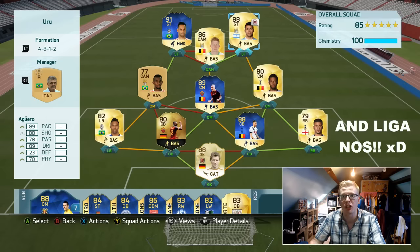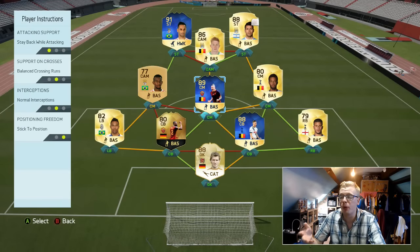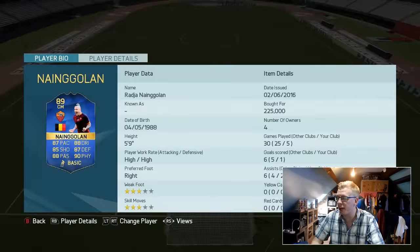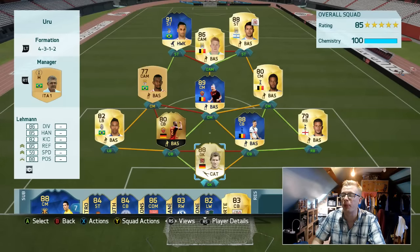I'm having a lot of success at the moment with the 4-3-1-2. Instructions-wise, we just had Kevin De Bruyne on stay forward. Nainggolan set to stay back while attacking, which I did feel was a bit of a waste of him because he's a very good player and you don't want him sitting back all the time. But he still performed really well - he got two assists and a goal in six games, which isn't too bad for a defensive-minded midfielder. Other than that, the instructions were left absolutely clean. The team played incredibly well - I'd highly recommend you go and give it a go.